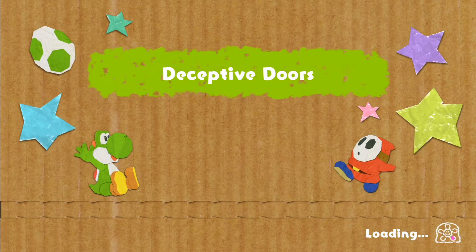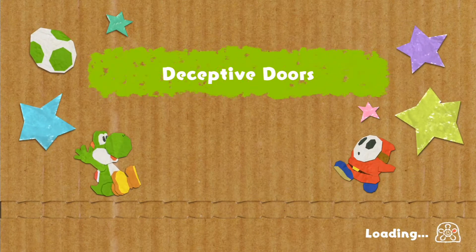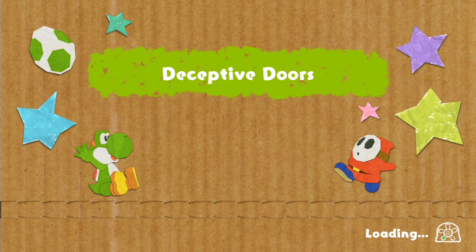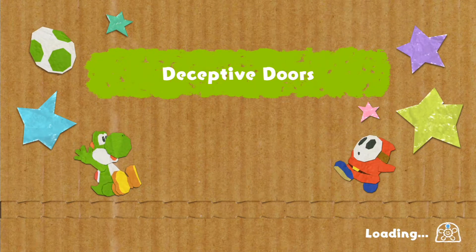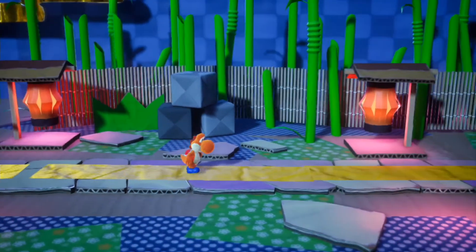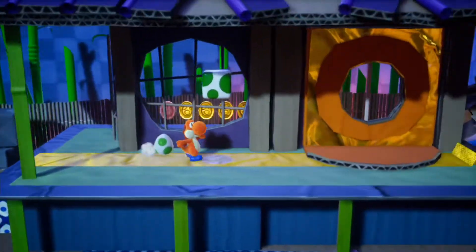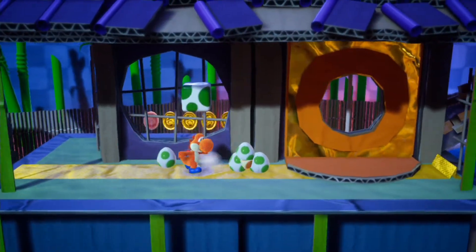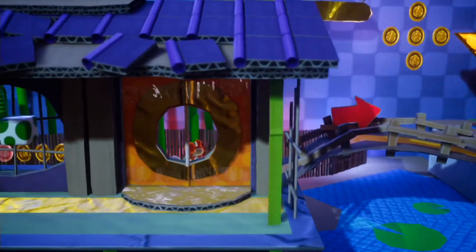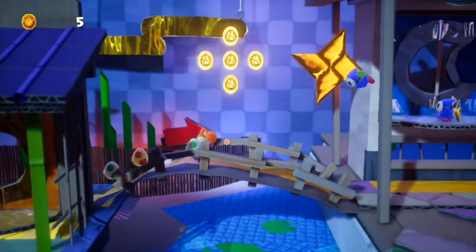And today, for this episode in particular, we're also just trying to rescue some of the next few Poochy Pups and stuff. So today, for this episode, we might actually just be able to wrap things up with this world in particular before we move on to the next world. Because of that, we just need to mainly focus on finding other souvenirs and stuff.